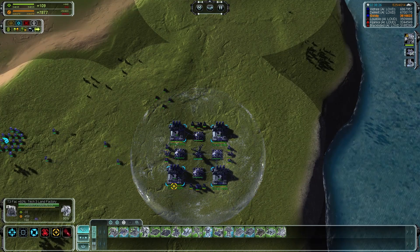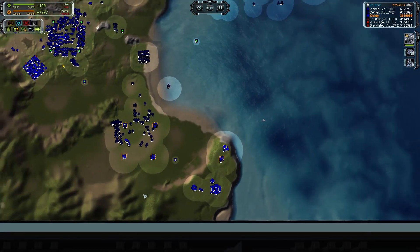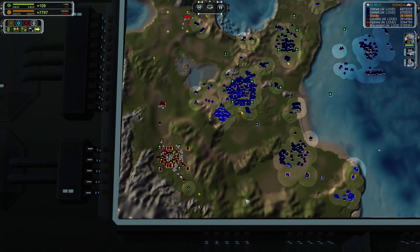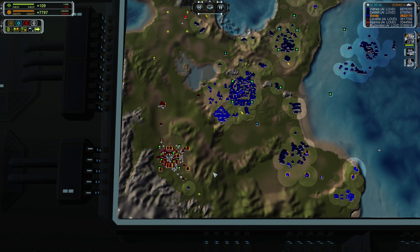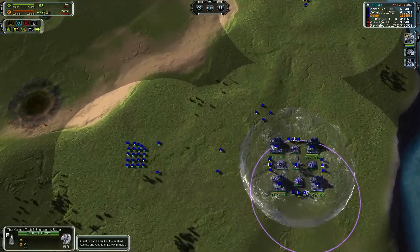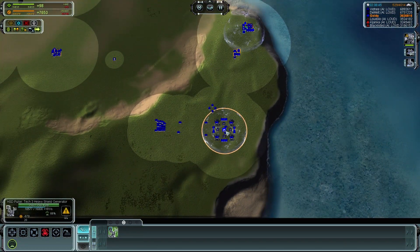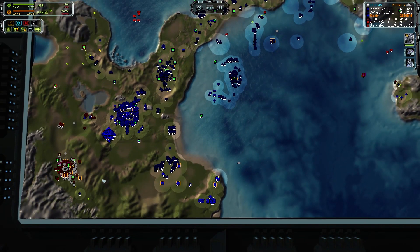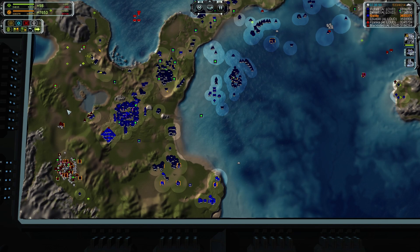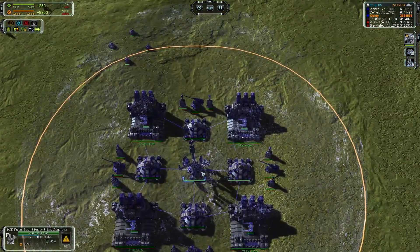I told these four factories to start producing. Oh, what the hell is that? Maybe that was just a fluke — nope, that wasn't a fluke. My shield just went down. Okay, who did that? I think that must have been a disruptor — tech 3 sort of artillery installation.